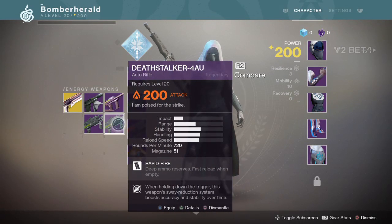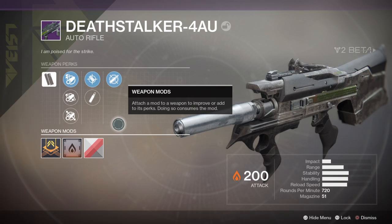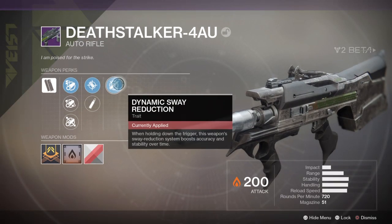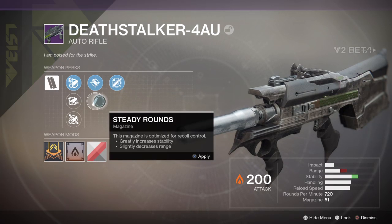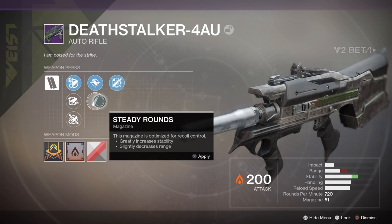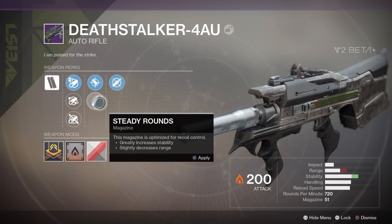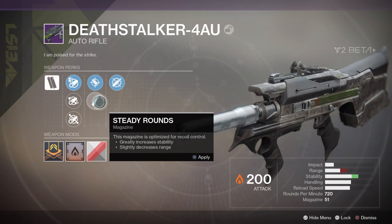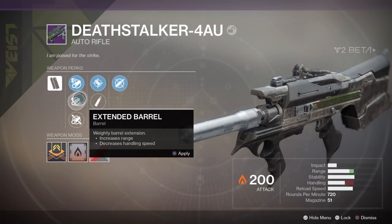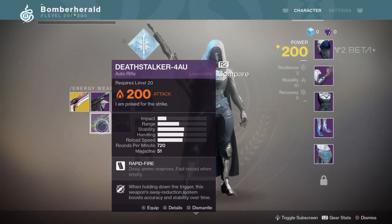And this one - same one twice, got it from the Crucible, so we'll just check it once. It's the Deathstalker 4AU auto rifle. Dynamic sway reduction: when holding down the trigger, this weapon's sway reduction system boosts accuracy and stability over time. Accurized rounds - can fire longer distances, increases range. Or steady rounds - greatly increases stability but about 25% reduction in range, that's not slightly. Arrowhead break, extended barrel, or fluted barrel. Both have solar damage.